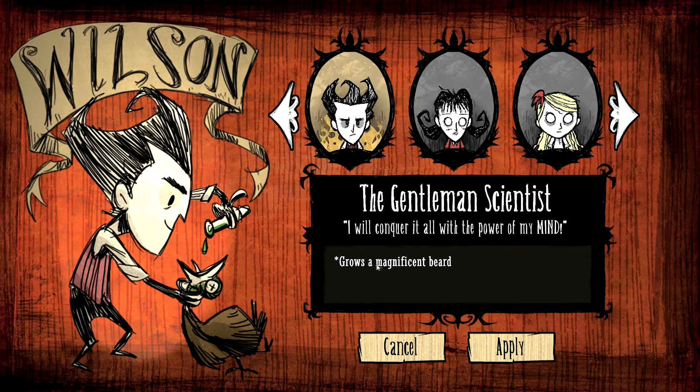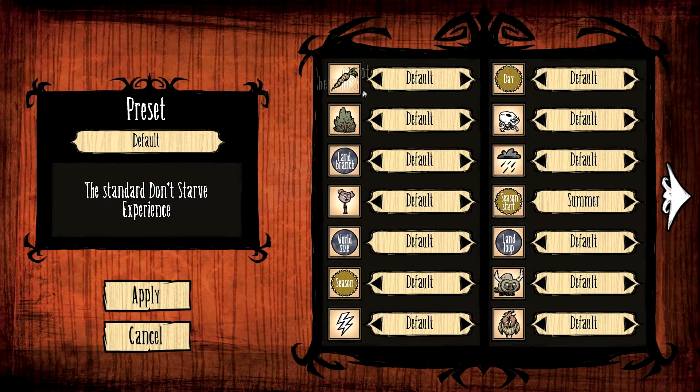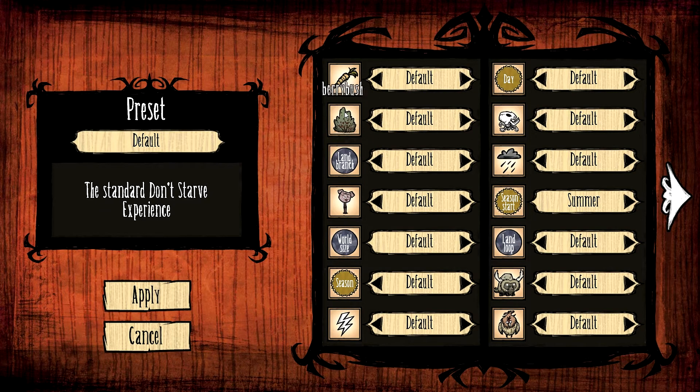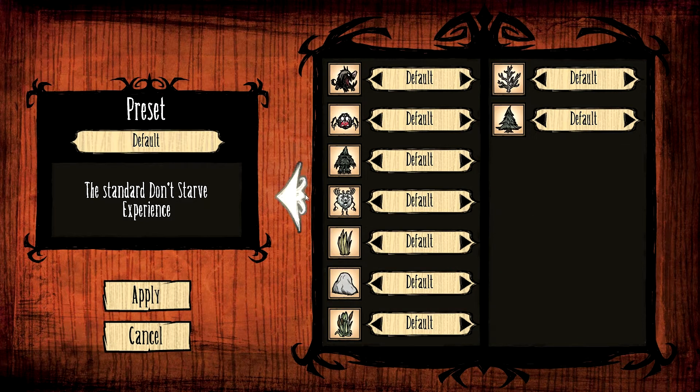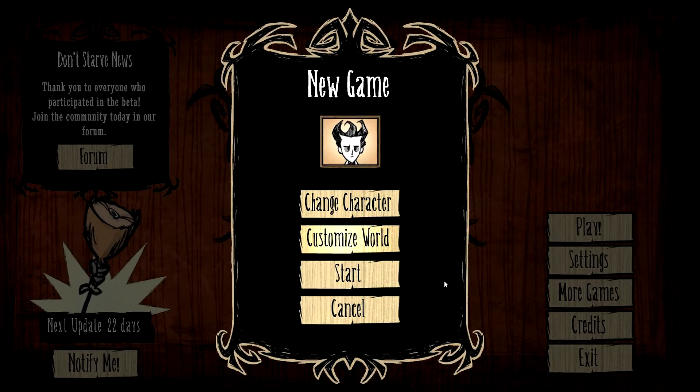Let's begin with Wilson since he's the default character, and growing a magnificent beard is amazing. You can also customize the world — you can choose the number of certain resources like carrots and berry bushes, the number of touchstones, the world size, and so on. There are several things you can customize, but we'll go with the default for now.